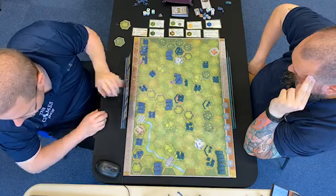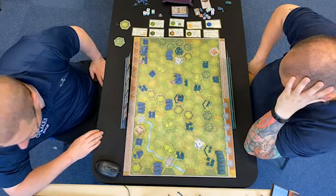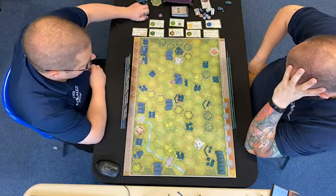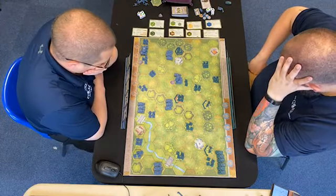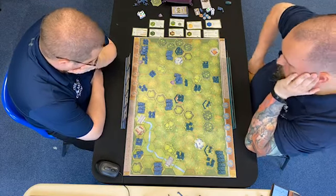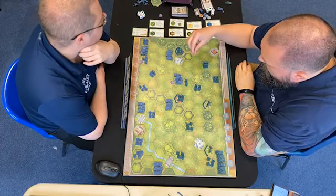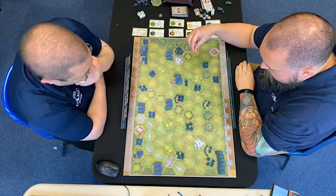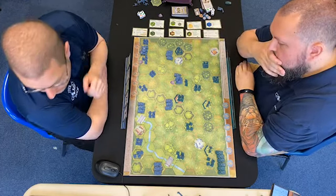We're doing very well, thank you Amy. We need 4 victory points to win. I'm going to infantry assault in the centre. So all of your infantry in the centre get to go — that's these 5 units. That's quite strong.